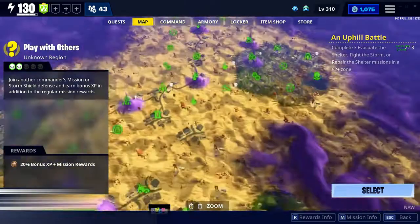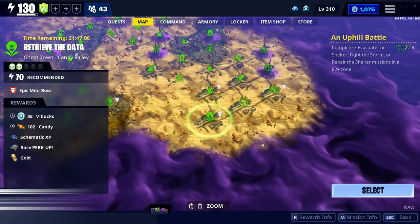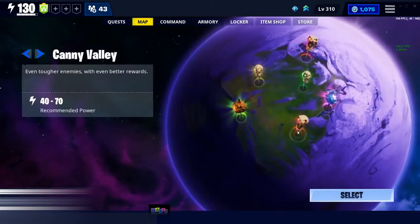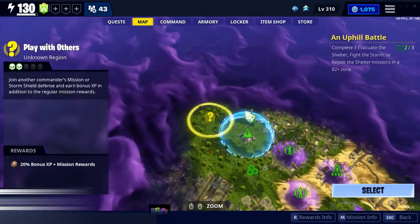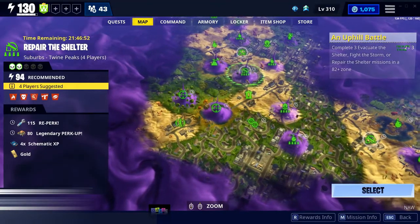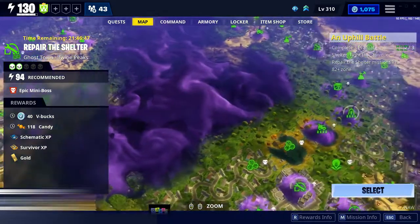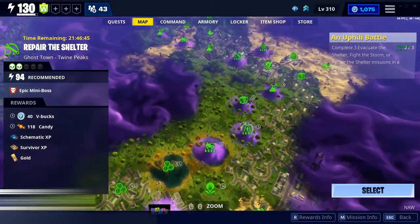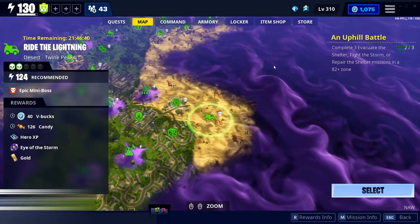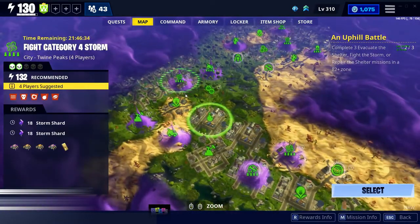The next one is in Canny Valley — a power level 70 Retrieve the Data, worth 35 V-Bucks. Then there is a power level 94 Repair the Shelter in Twine Peaks, worth 40 V-Bucks. The next one is a power level 124 Ride the Lightning, also worth 40 V-Bucks. And then a power level 132 Deliver the Bomb, also in Twine Peaks.